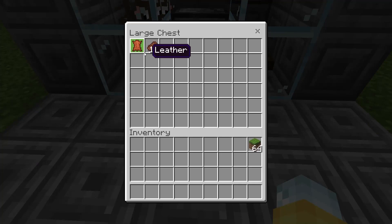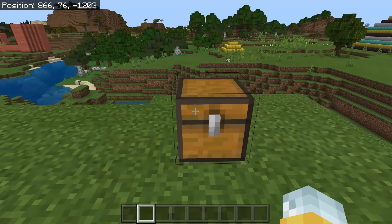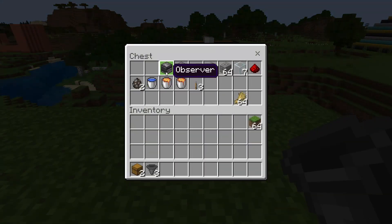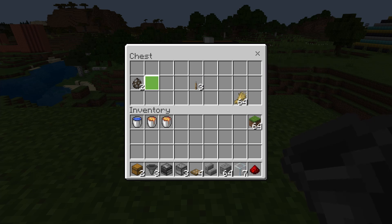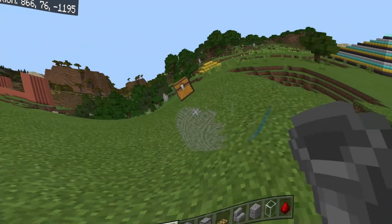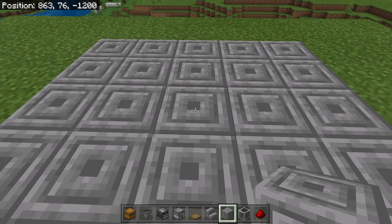The first farm we're going to cover is a cow farm. I know many of you have probably already built one, but this one caught my eye because it's super easy to make and very efficient. Here's exactly what you need — all the items in specific amounts: chests, hoppers, observers, dispensers. You want to have the exact same amounts shown on screen. The wheat is what speeds this farm up, so make sure you have as much as you can.